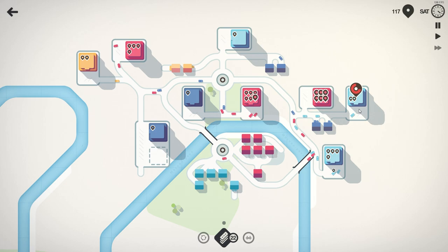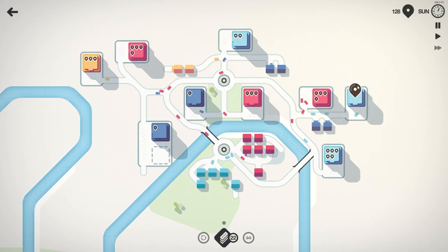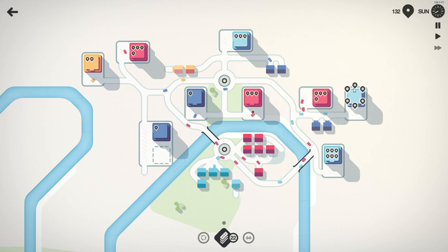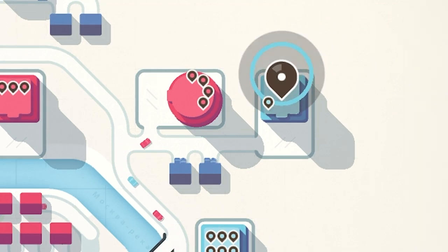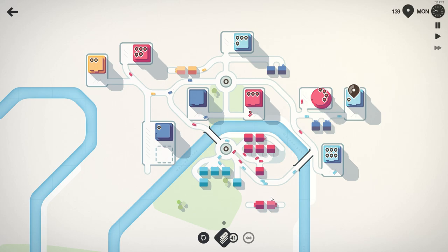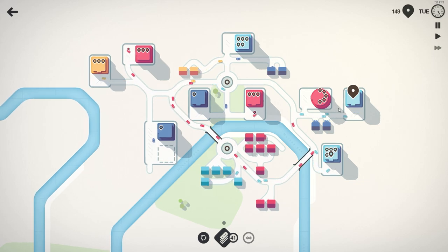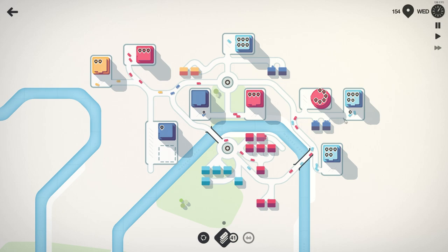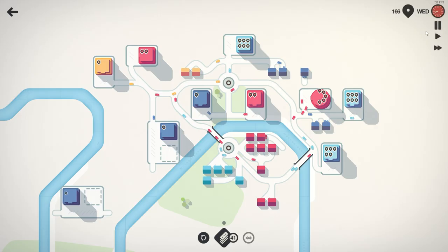We got this one settled but that one up here is still an issue. There goes one, another one, that one — good stuff. That one is draining even more. The bad news is we have a huge backlog because all our cars got caught at the bridge. We got another roundabout which is good. The dark blue shops are just deciding to plonk themselves as far away from everything as possible, which is not ideal.